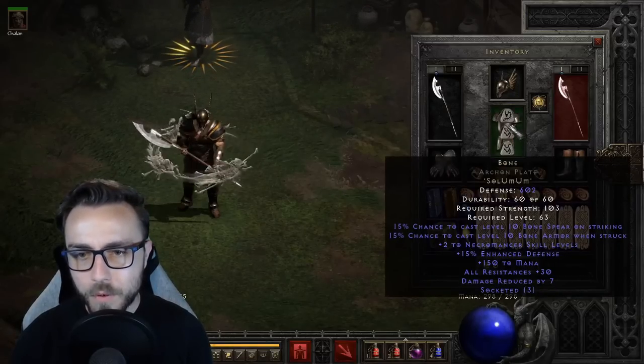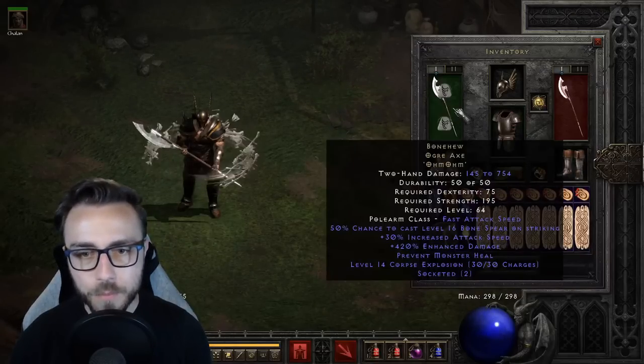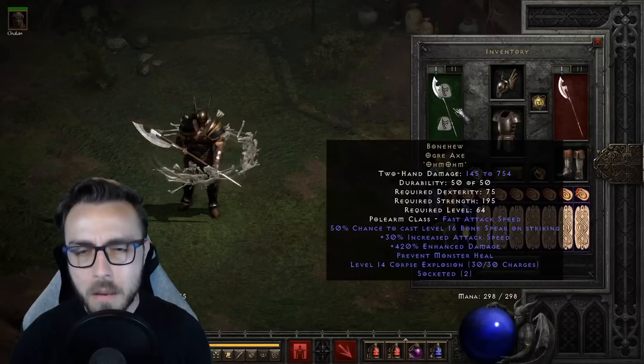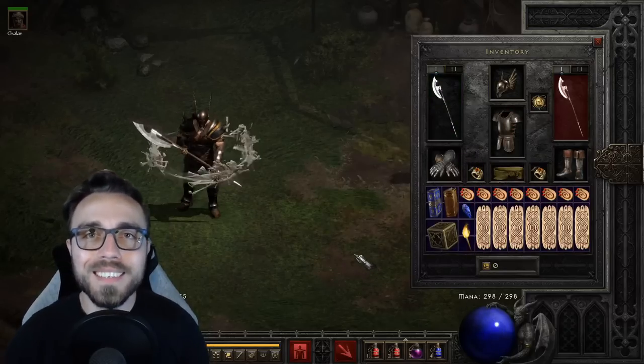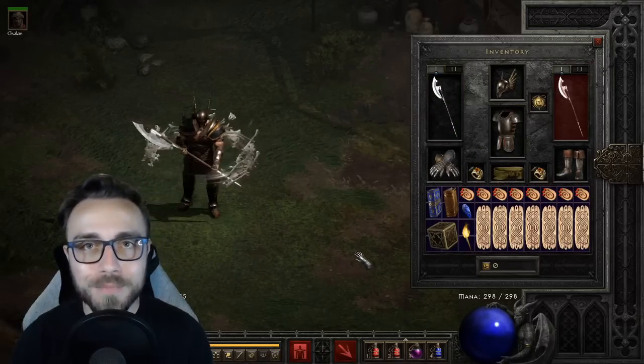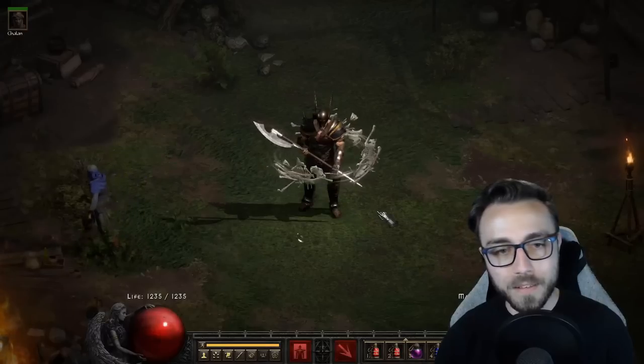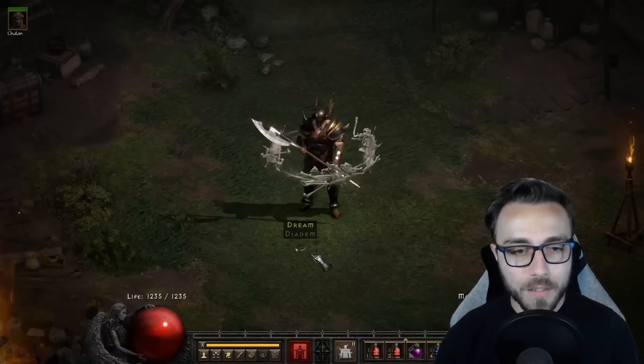Obviously, we have our bone armor here so that we have that additional survivability, and we're getting bone spear from two different places. Confuse when struck — that's what we were missing. And our iron golem.